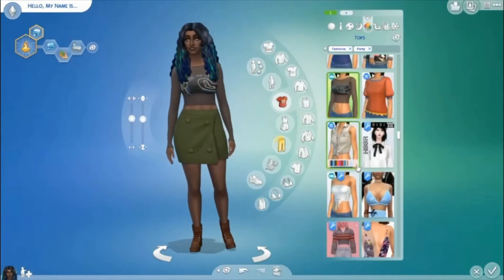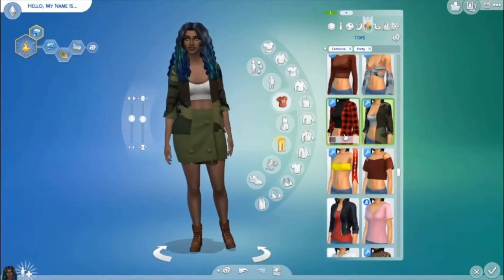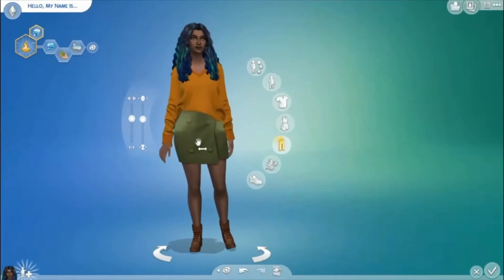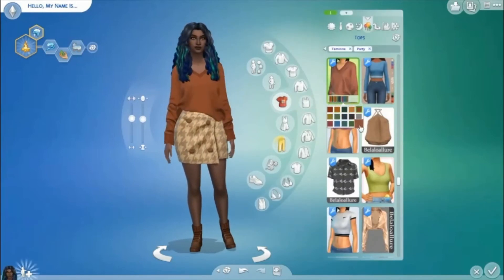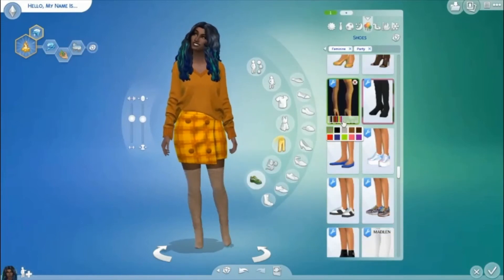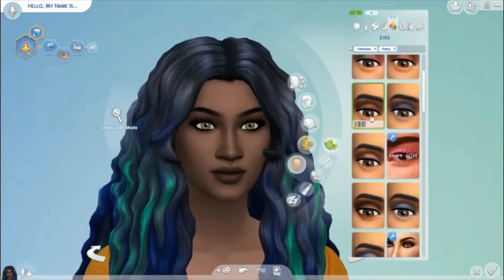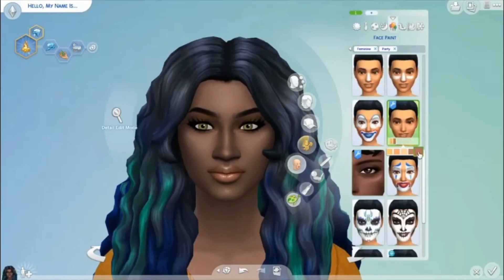I saw this jacket and felt it was my duty to use it, so I used it as her cold weather wear. For her regular outfit, I really wanted to make this skirt work — I love that skirt but I can never make it work. This time I did, yay! The outfit might be a bit much — it's very orange. I was like, 'Is this too much orange?' But I went with it. Even the boots are orange — she is just orange all the way through — but it's so cute!